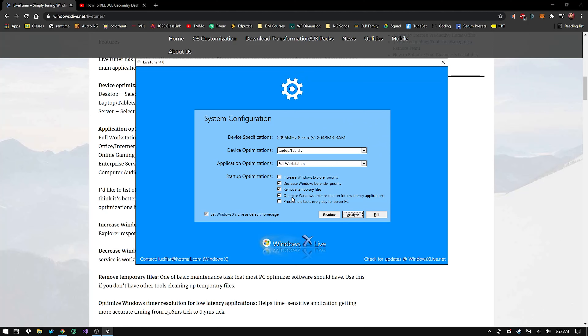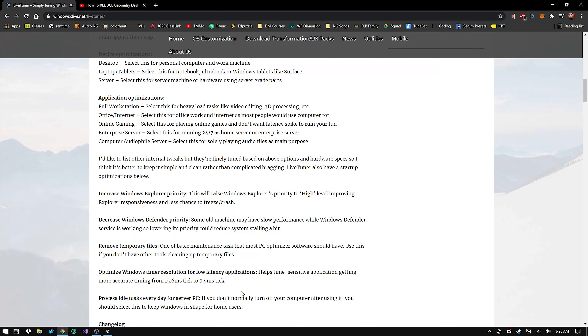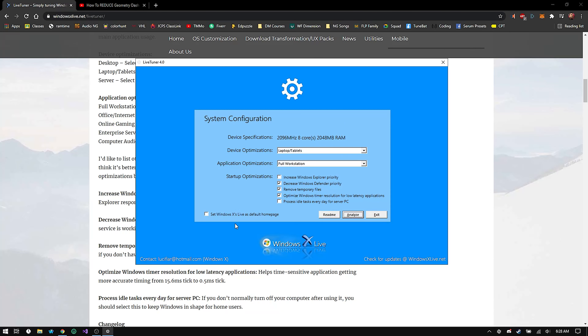Going down, make sure the option to set Windows X Live as the default homepage is ticked off — you don't want that. I don't know too much about the idle tasks option, but if your PC doesn't normally turn off after use, you should keep that enabled.